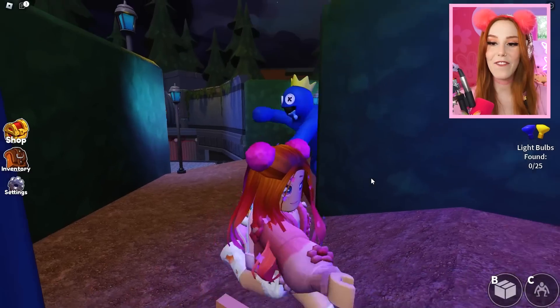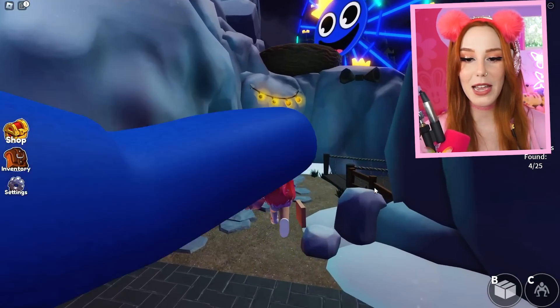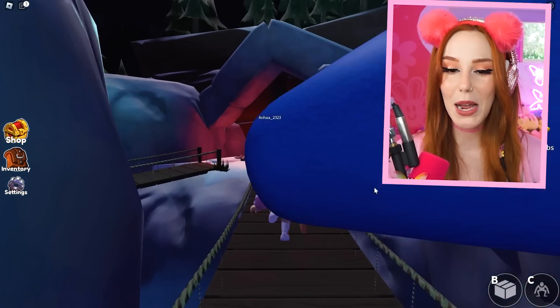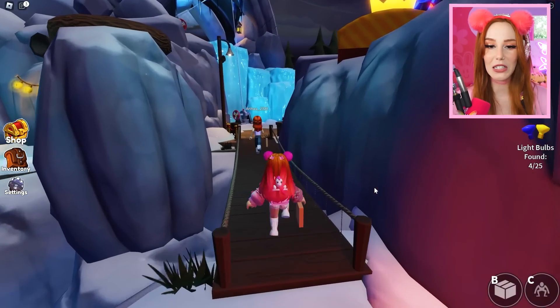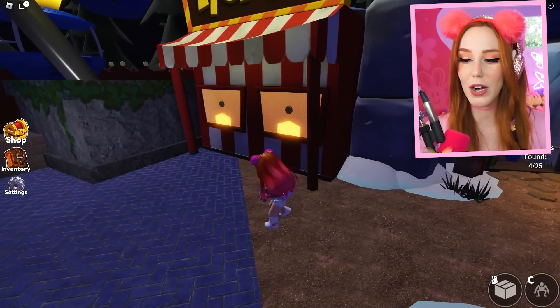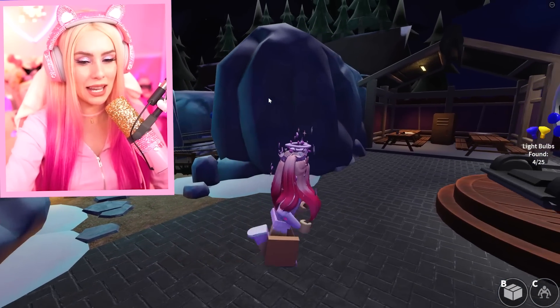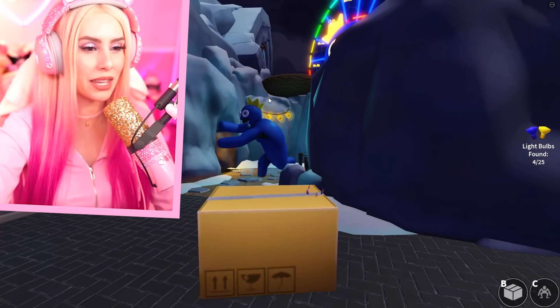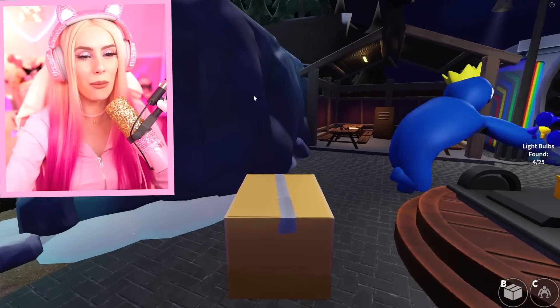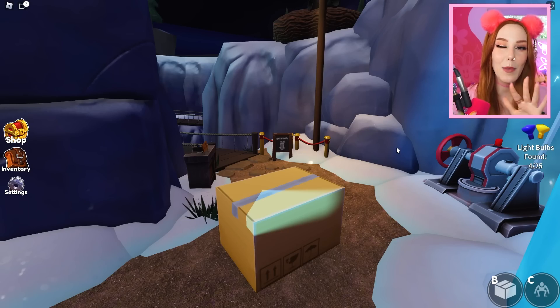I found Blue! The thing about Blue is you could definitely outrun him. He's a little bit speedy, but if he's on your tail, as long as you create enough distance, maybe sneak around a corner, you can put on a box. He's going for me now — the classic box method. Easy peasy. It worked, he's going after someone else now.